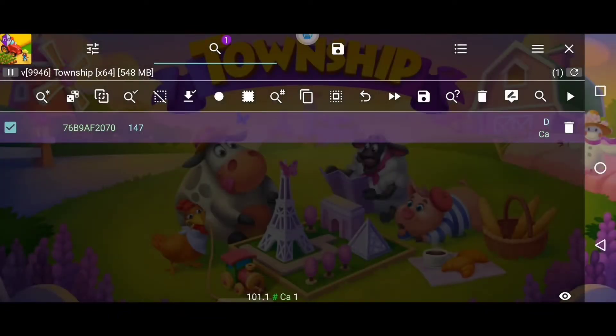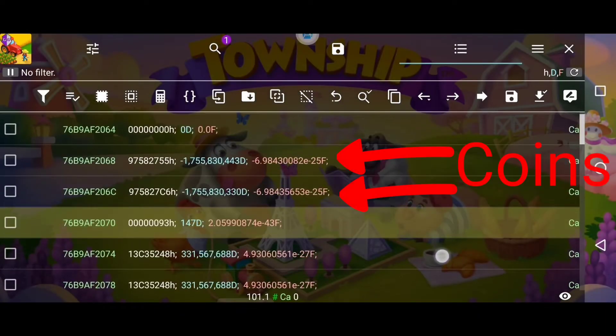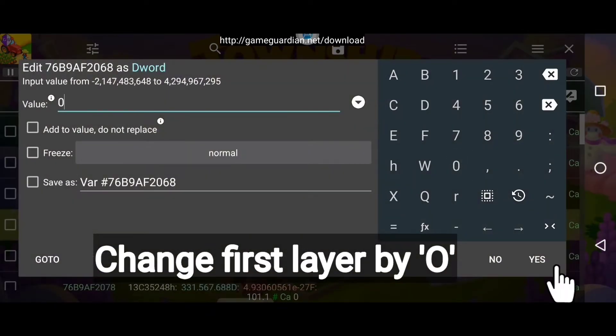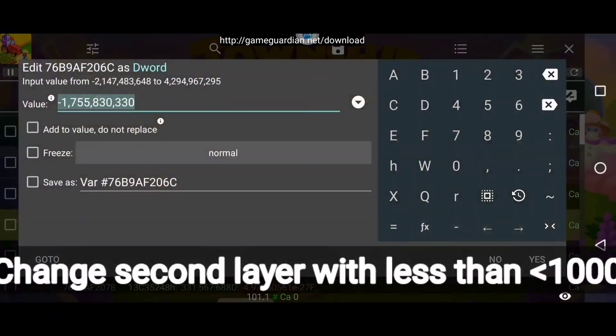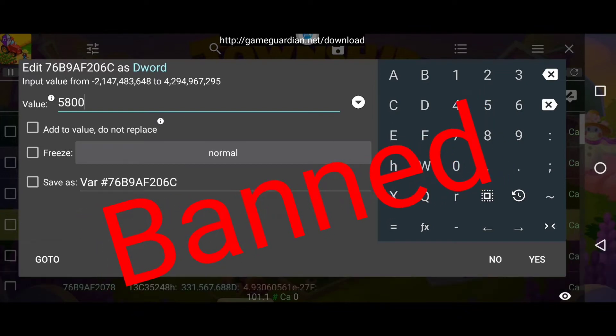Now I have only one result found. Click here and select 'Go To'. Please note: the upper 2 layers are for coins. Click and change the first layer value to 0. Then click on the second layer and change it to whatever you want, but make sure you change it by less than 10,000, otherwise you will be banned.